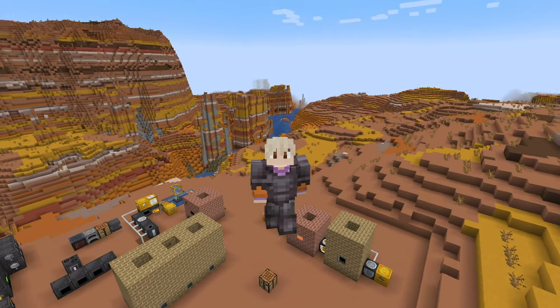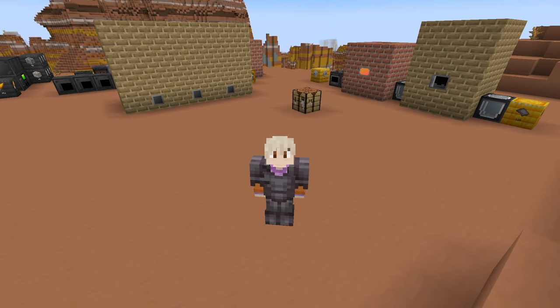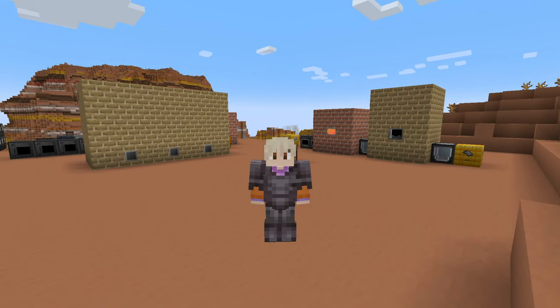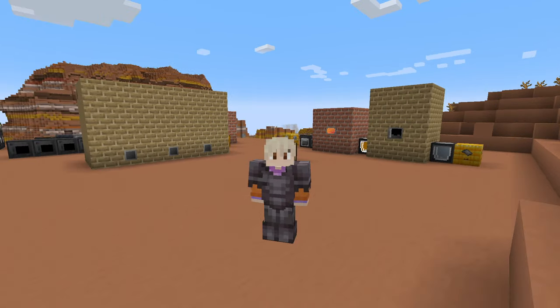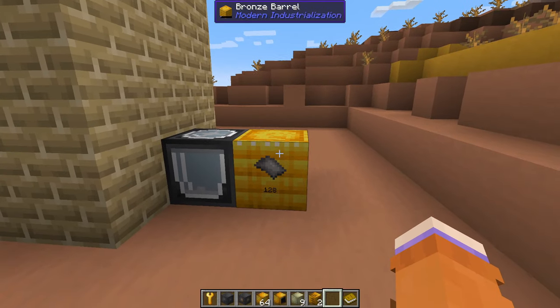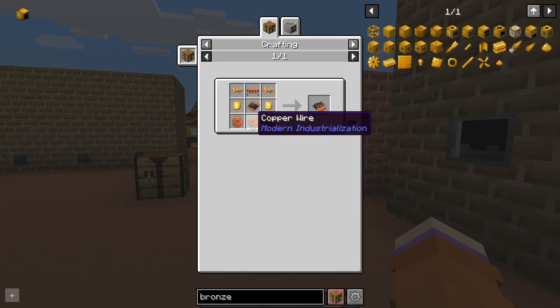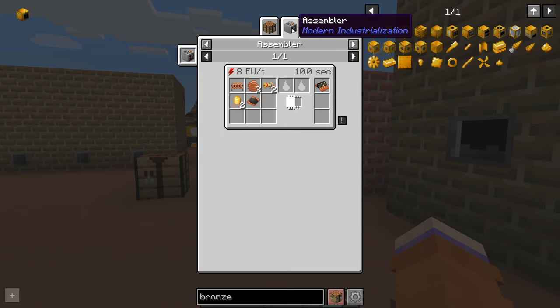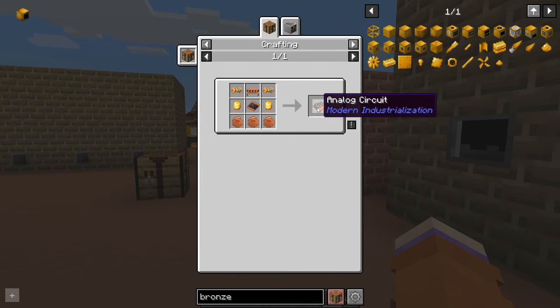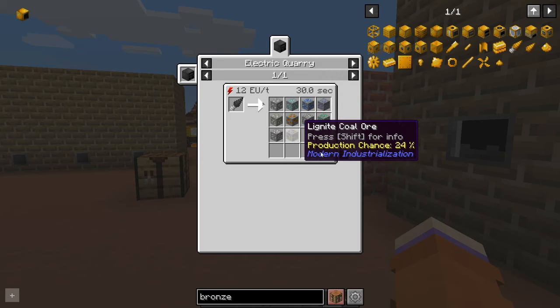Welcome back to another episode of the Modern Industrialization guide where we're starting in the electric age and getting you to the point where you've got an electric blast furnace. Following along with the guide, at the end of the previous episode we'd gotten to the point where we were making rubber sheets. You can now craft analog circuits, though they're pretty fiddly at this stage. You've also unlocked a bunch of different recipes, including the steel drill.